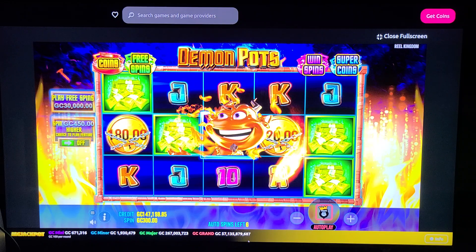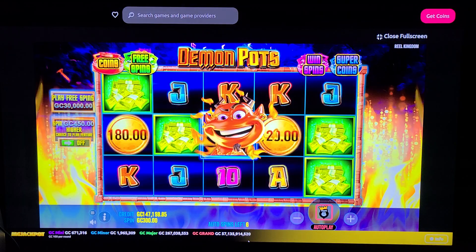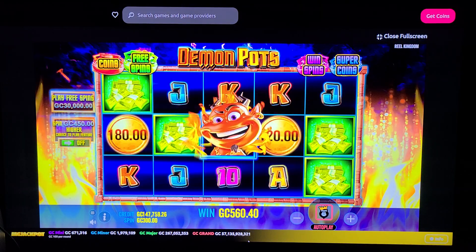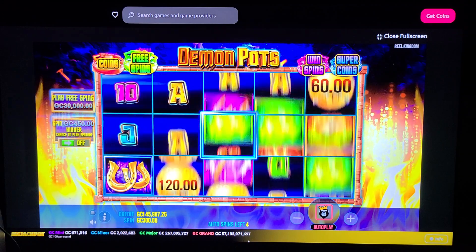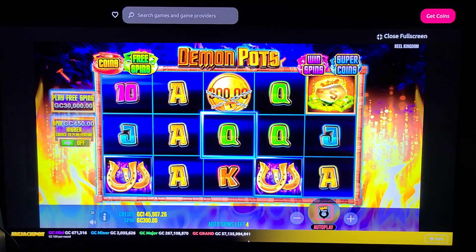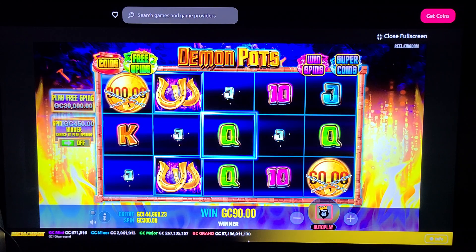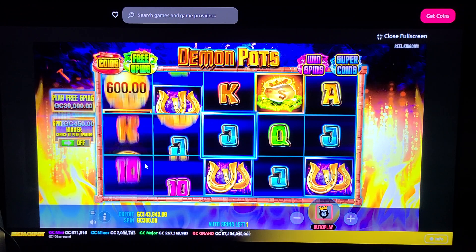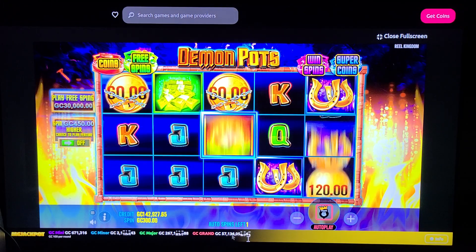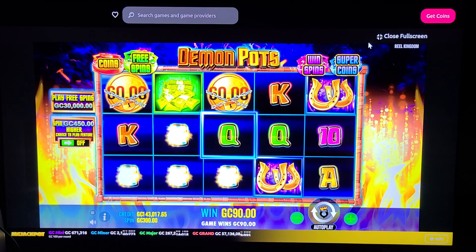Here we got the devil unlocks — free spins. Yeah, it does unlock those. So this looks like it might be a fun one to play for real sweeps coins. Remember Demon Pots as we jump through the various ones.